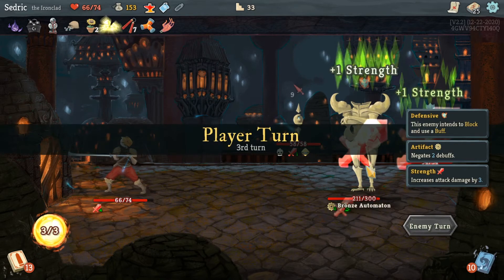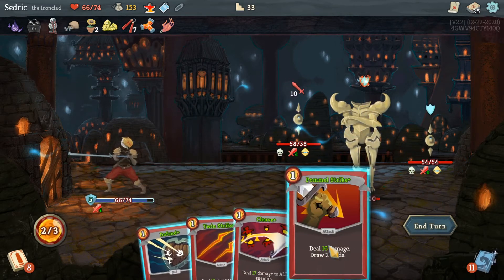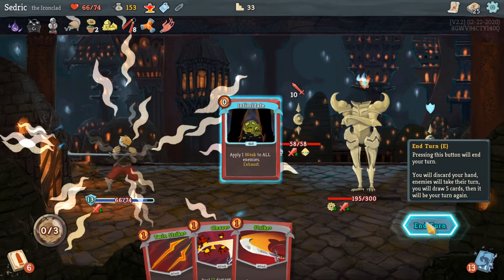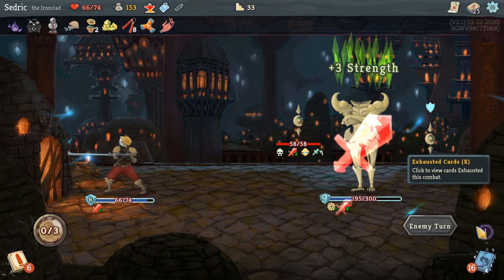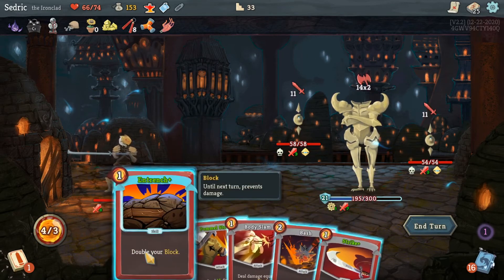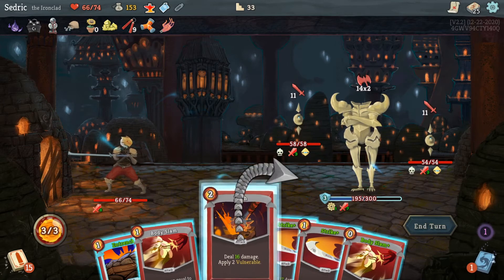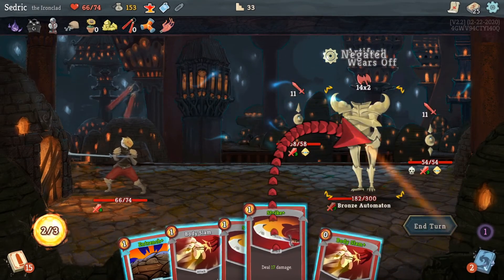Oh my gosh they put good cards in the stasis. Armaments into defend — I need to block that damage — into Pommel Strike, then Intimidate because I don't want that much damage hitting me. He's just about at half which is pretty good. Oh lordy — I'm gaining Entrenched. I'm gonna Pommel Strike — dang. I have double Body Slam but no block. I'm in trouble — I'm gonna die. Fly — vulnerable! Oh, it negated it — crap.